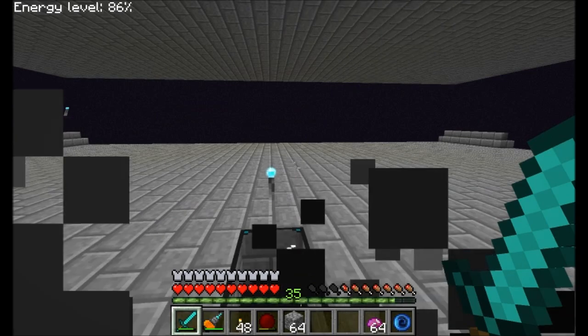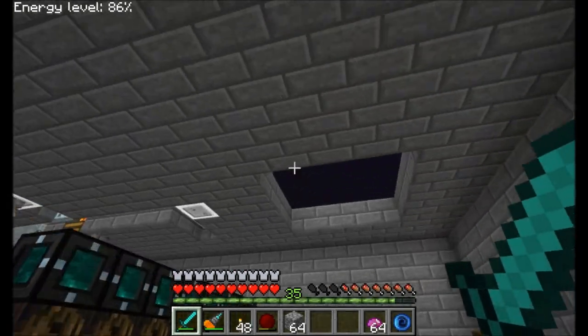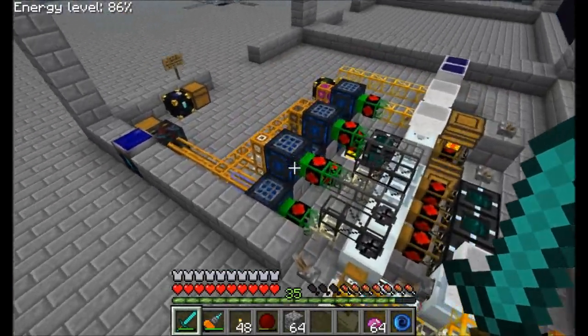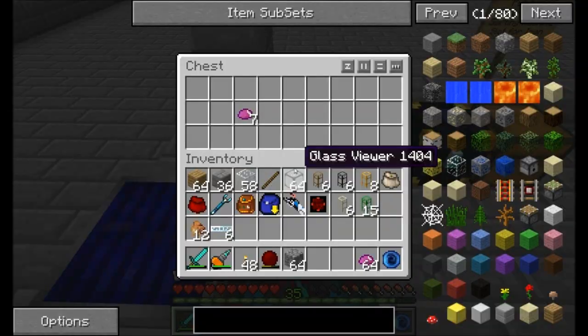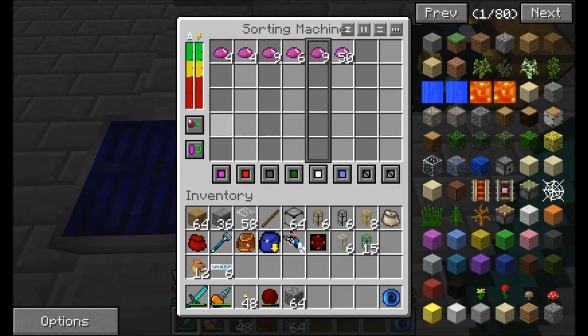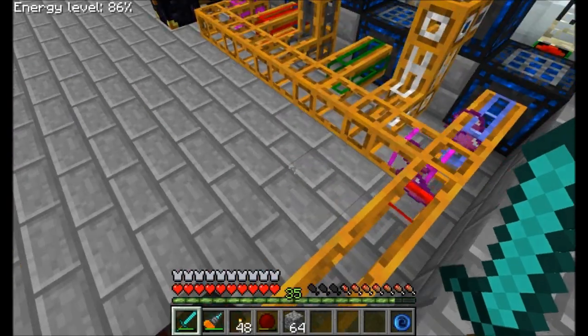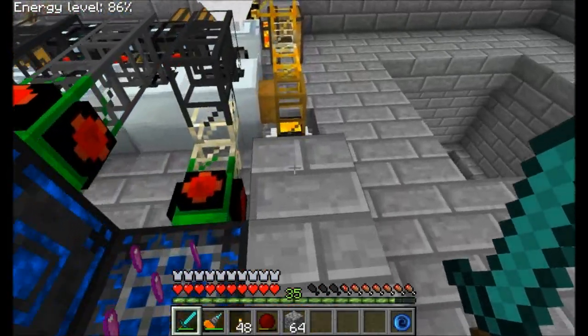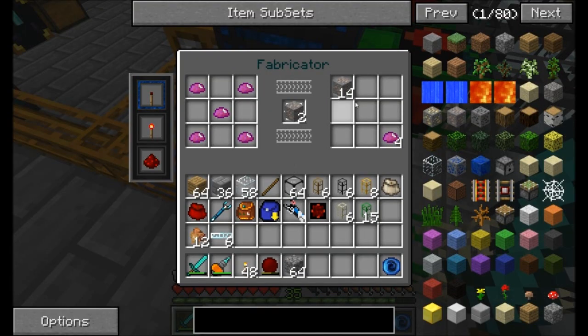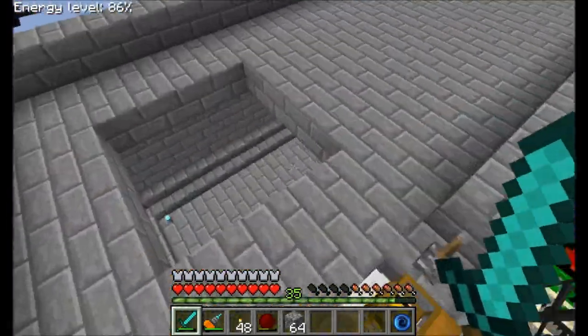Now for my favorite part. I told you guys I would build a nifty little computer program for dealing with this stuff, and you can see there's a monitor there. I'm very proud of it - it's actually very nifty. I'm going to throw some UU matter into the chest and turn the sorting machine back on, just so you can see items getting turned into iron, macerated, etc.